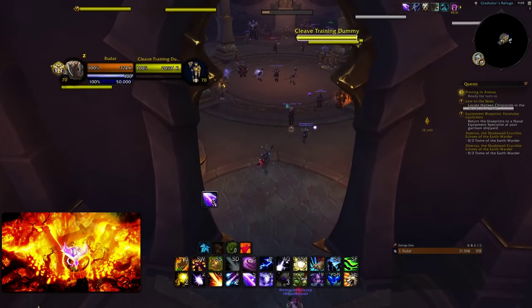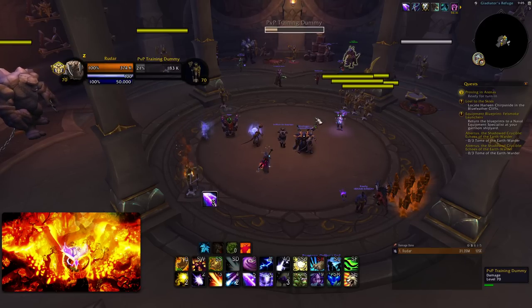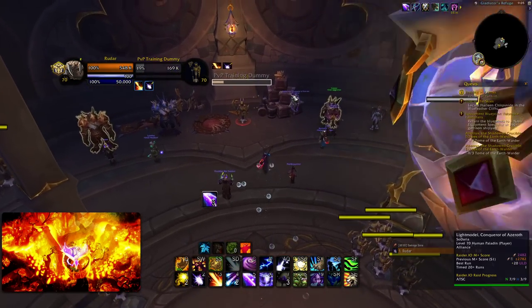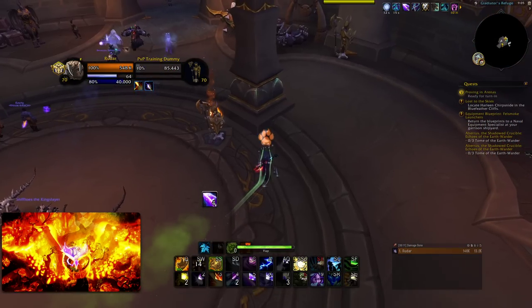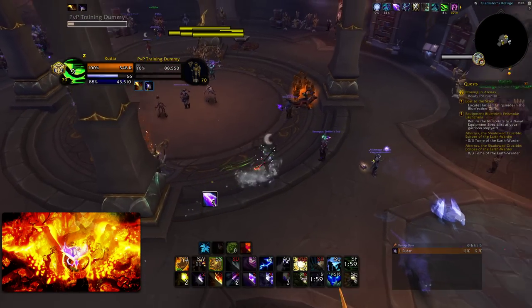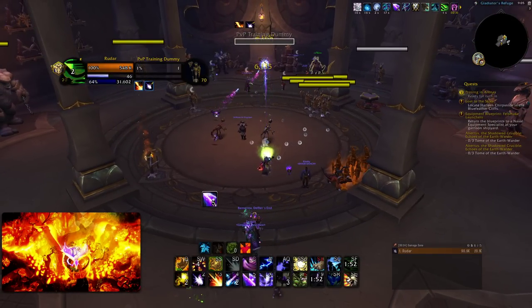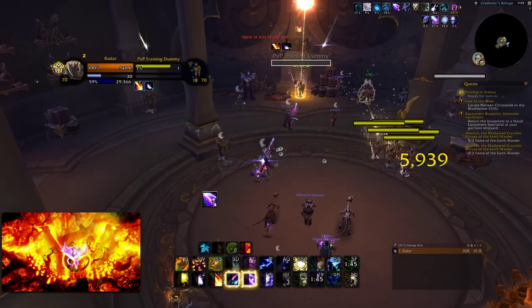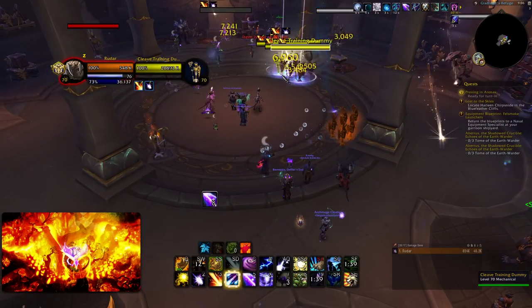Basic strats in solo shuffle: one thing that has changed is if you're playing with a Discipline Priest, you actually want to run it down. Most of the time you want to run into the enemy team and try to kill them, unless the enemy healer is also a Discipline Priest. Because generally Disc Priest cannot heal boomies in dampening — you just take so much damage. So if you're playing with a Disc, you actually just run it. If it doesn't look like it's working out when you're running it down mid then don't, but generally you're going to lose later on because the Disc Priest just can't heal a boomie in dampening.